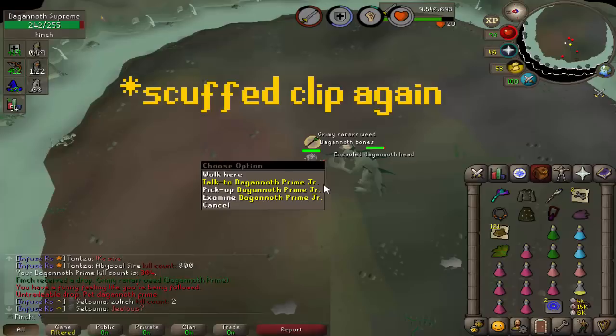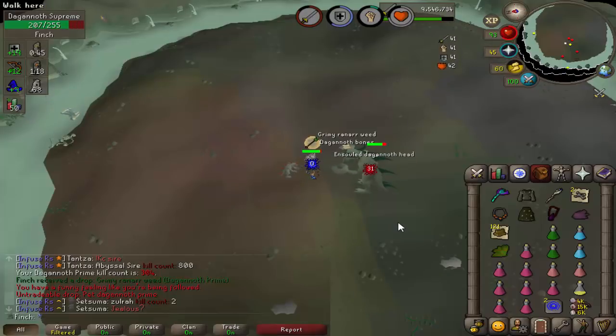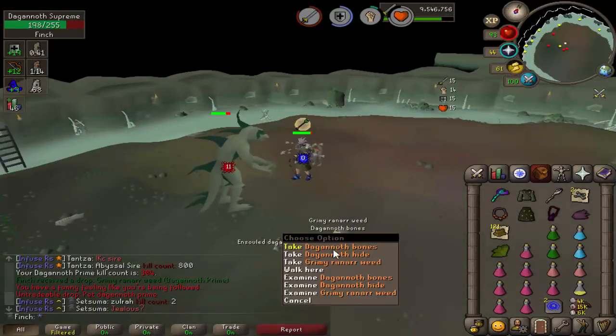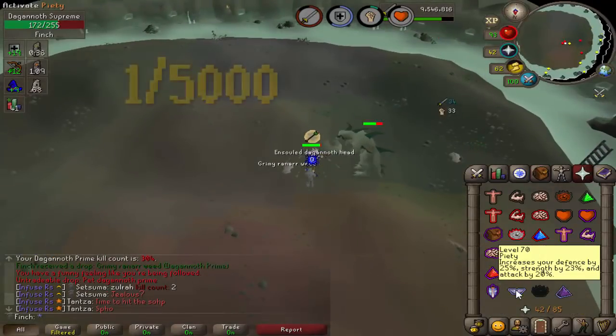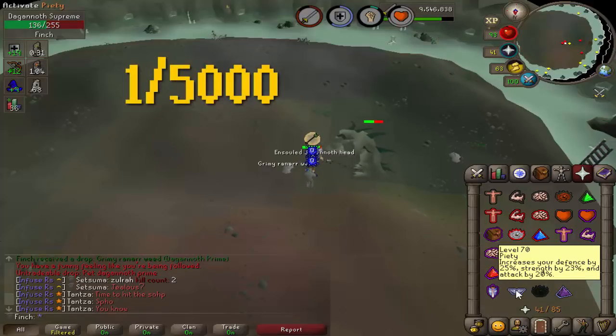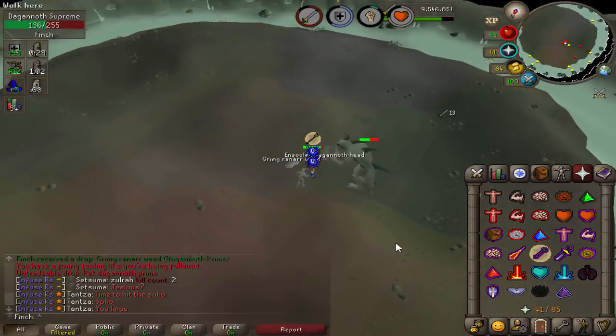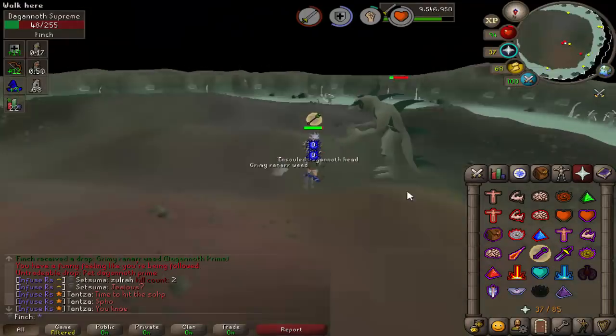And there we go - first pair of Granite Legs! Speak of the devil... I don't believe it. I just got the Prime Pet on KC 304! That's ridiculous. That is absolutely ridiculous. I actually don't know what the drop rate is on the DK's pets. I haven't even had a Warrior Ring or a Circle here yet, and I just got the Prime Pet!